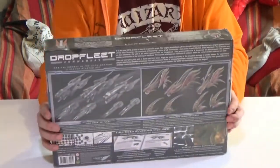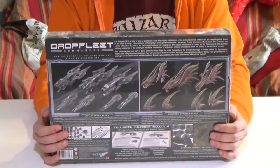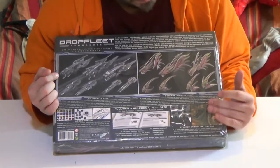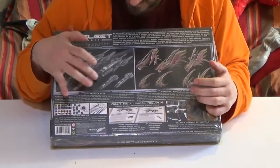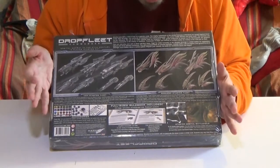Andy Chambers had done his Scourge — oh really? Awesome. So there's the back of the box. You get some spaceships for the UCM, some spaceships for the Scourge. I think there are three cruisers and four frigates of each.